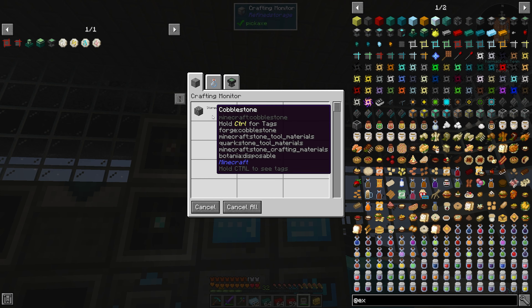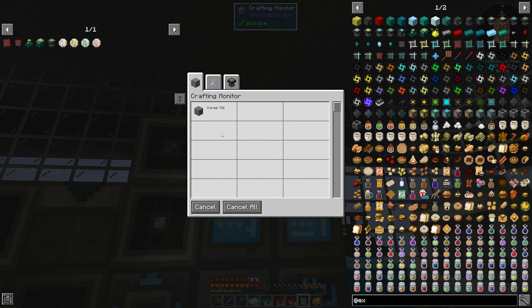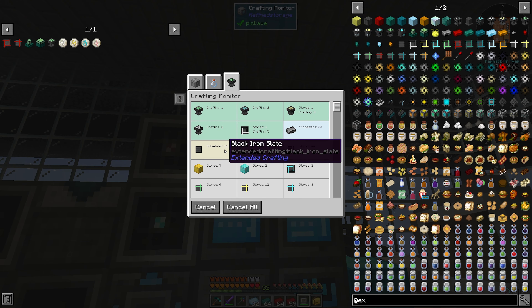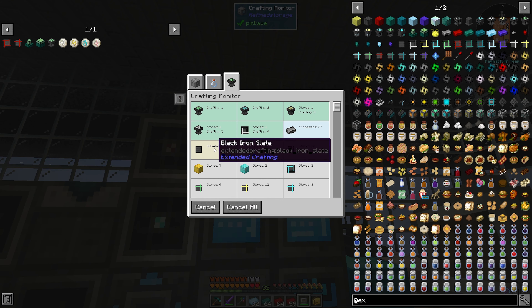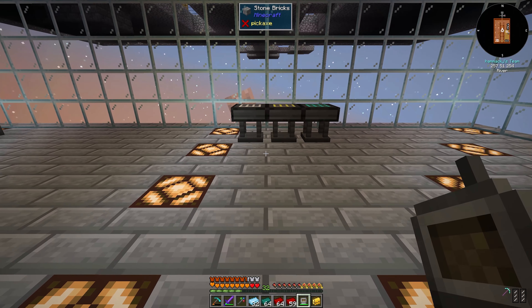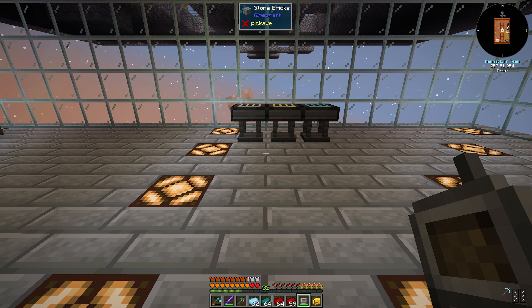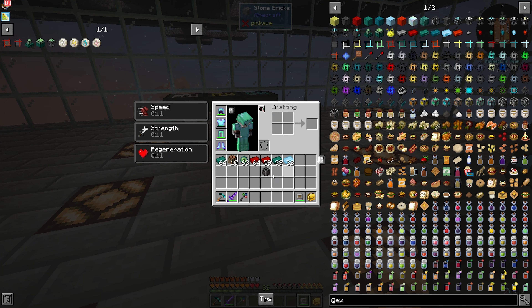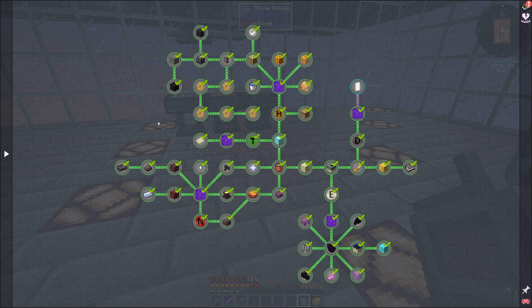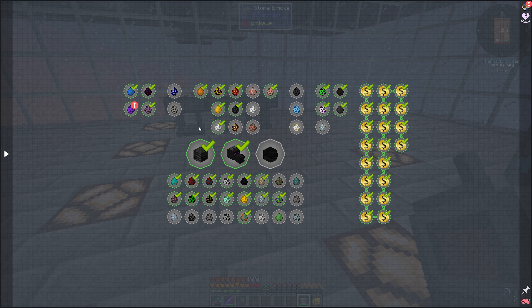Cobblestone should be cooking — yeah it's cooking, making more glass. There are a lot of little sub-combines for that thing and some of them have to go get processed out there. But we should have everything to make the ender stuff and get into that.